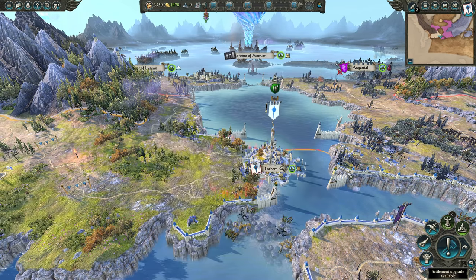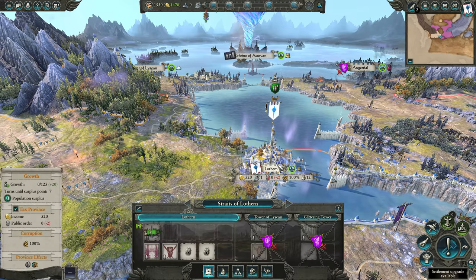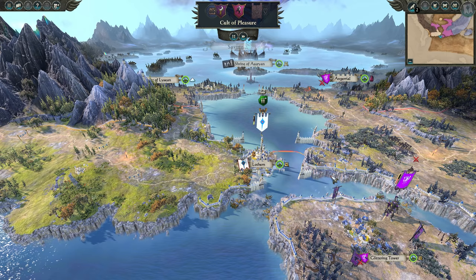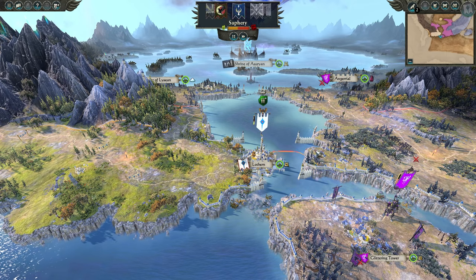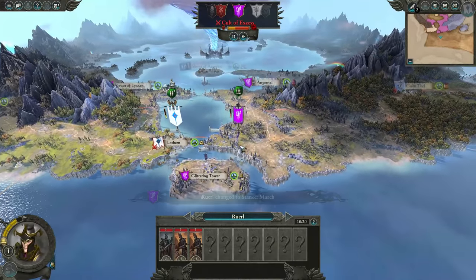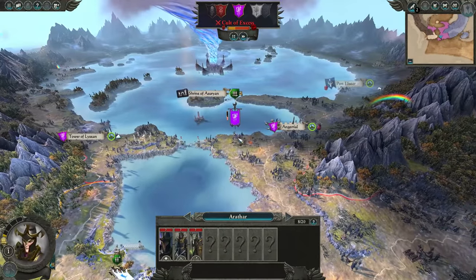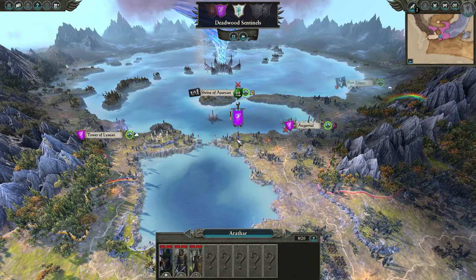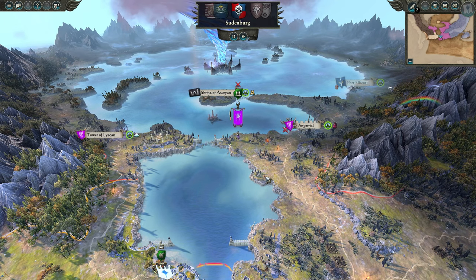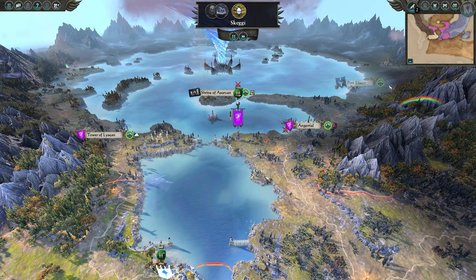Initially, build one spearmen unit and two bowmen, and upgrade your building. Don't worry about the level 1 barracks in the capital — you'll be replacing that building in the future, but not now. The Dark Elf army will always send its army from that small village to the south to rendezvous with its capital to the northeast. This is all going according to plan — they've left that village defenseless, which means you can easily take it over without any issues.